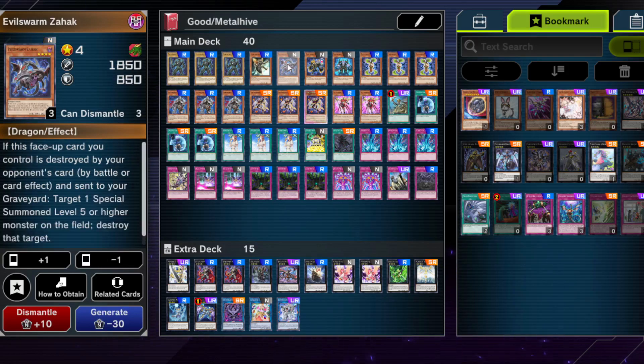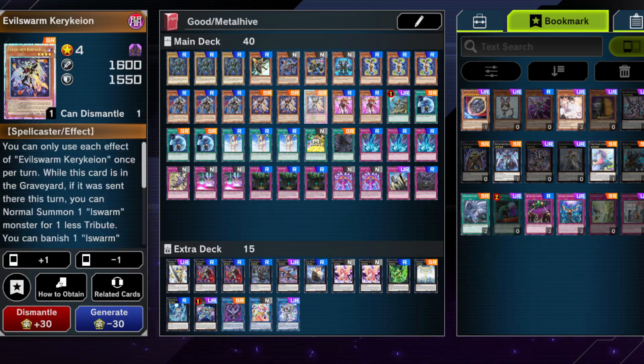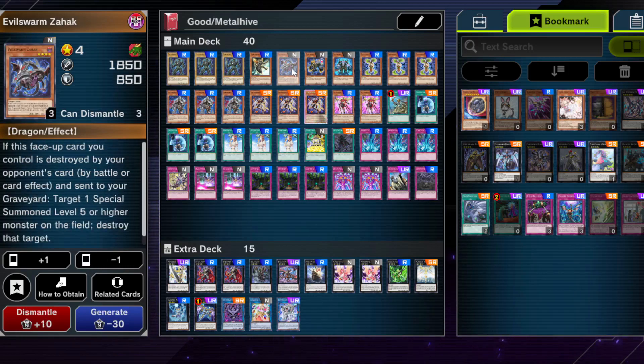Zahak lets you special summon level 5 or higher monsters. Sometimes it's the only card you have going first, but the problem is you have to normal summon it — you can't set it because it needs to be face up. It's one of the worse Evil Swarms. It's okay going second — you can run it into your opponent's card, and you can technically summon it back from the graveyard with workarounds using Kyrkion. Its attack is okay, so you could run it at 1, but this would be one of the cards to cut.